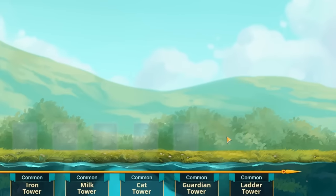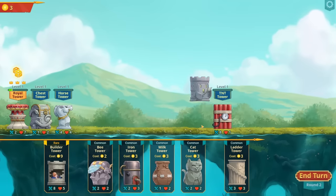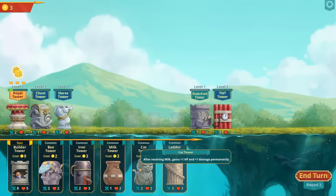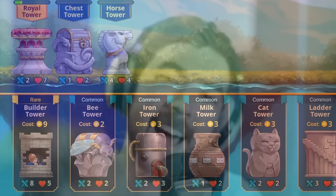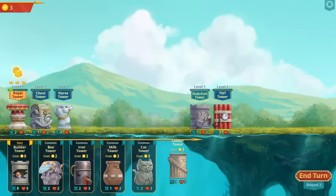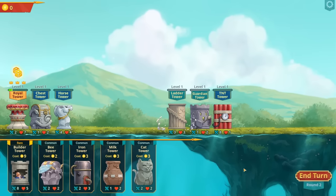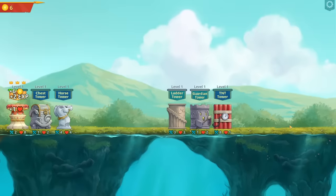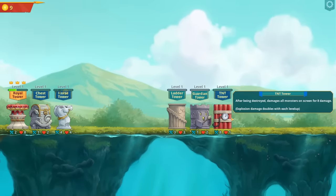Let's place TNT over here and then the guard tower here. We've also got milk and a cat that have really good synergy, and I really want this builder tower but he's really expensive. The ladder tower levels up really quickly so let's get that. We've got a weird gap in the middle but it should hold up very well, and all the monsters got destroyed right away. That TNT is awesome.